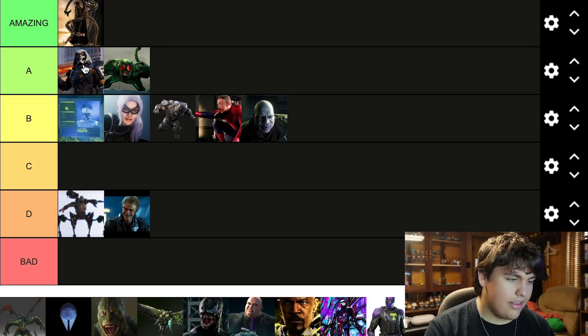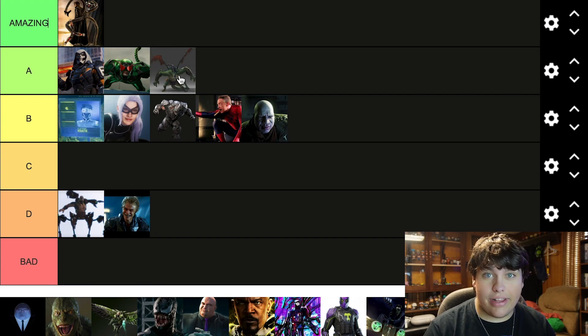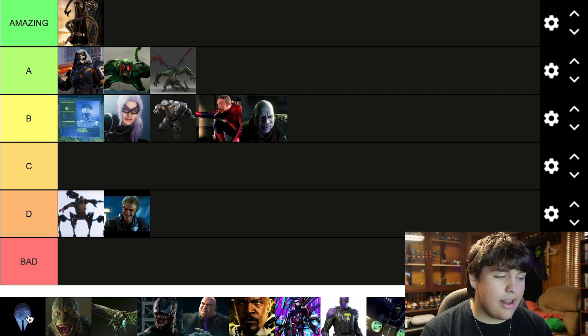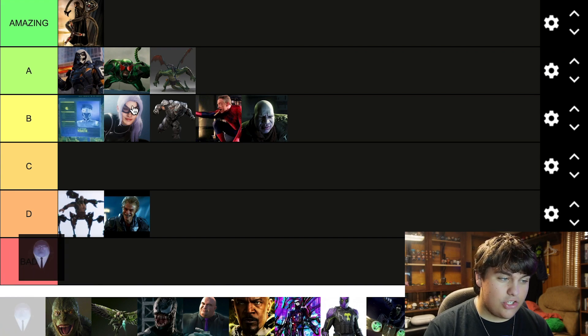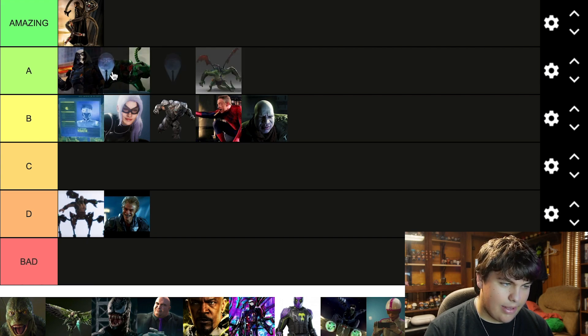This is the Green Goblin from Into the Spider-Verse, and for the time we got to spend with him I kind of enjoyed the different take. I most of all enjoyed his fighting style — he was much bigger, kind of like what they did with Lizard in the new Marvel Spider-Man 2 game. They gave him wings and yeah, I was into it. Next we have Wilson Fisk from Into the Spider-Verse — honestly I really enjoy him. I'll put him in a pretty decent spot.